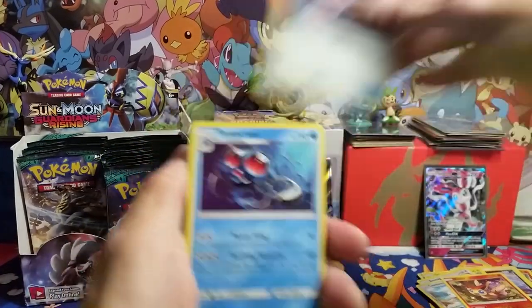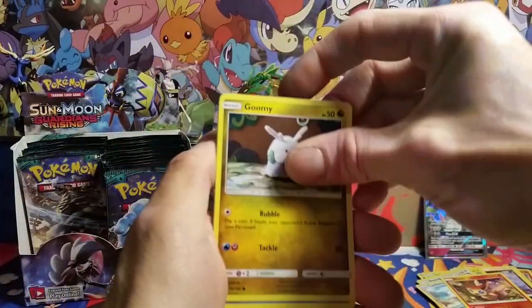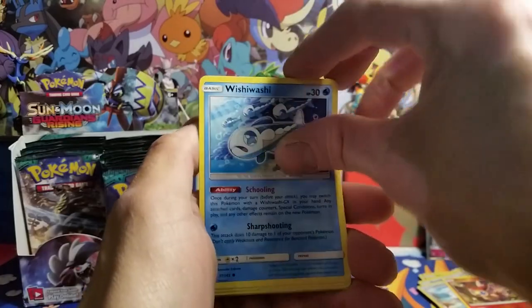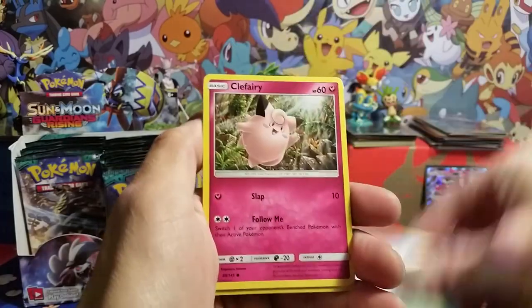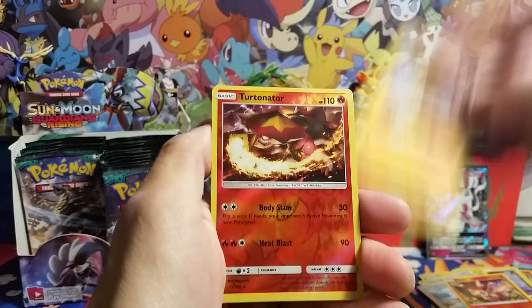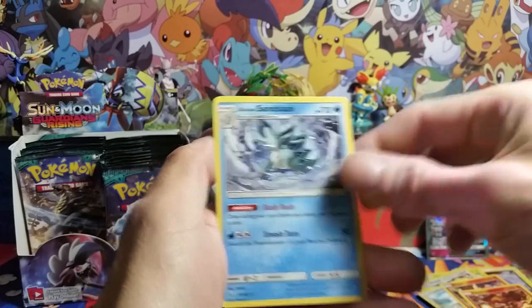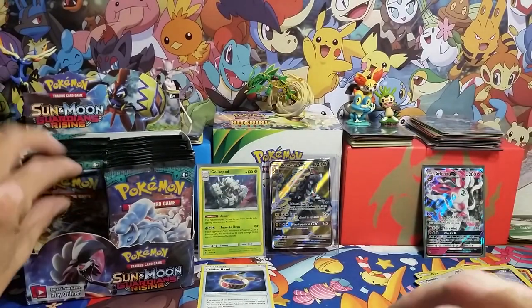We got our first Choice Band here — put that off to the side, that's a good card. Wishiwashi, Vanillite, Clefairy, Rockruff, a reverse rare Turtonator, and an Alolan Sandslash.